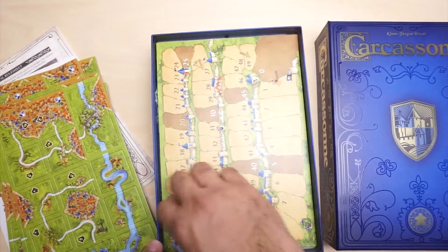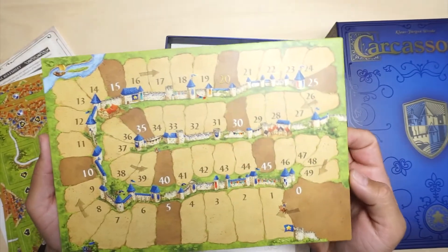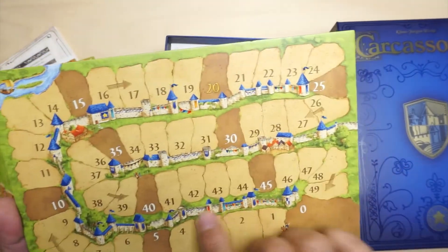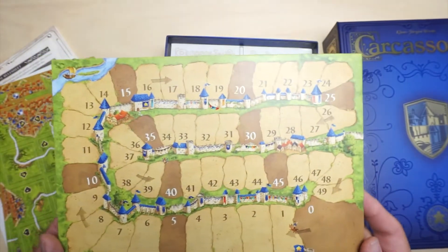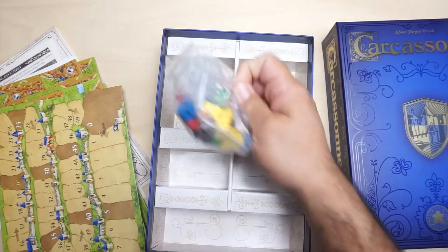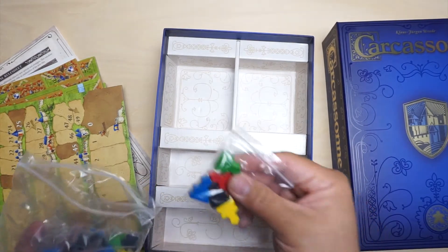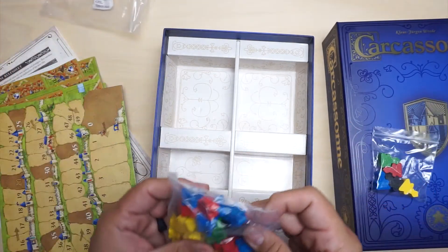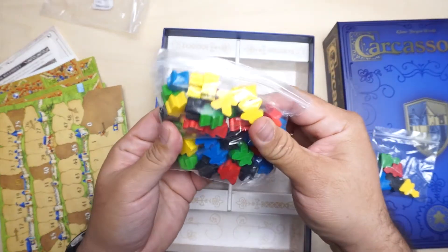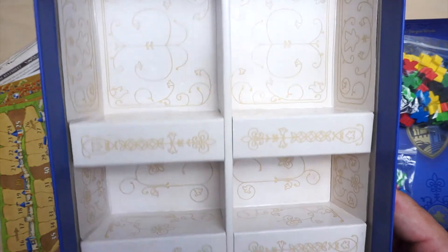Then we have this section — with some glossy areas as well. Down here is where you can put all your components. We've got some of the other meeples here. We have this big bag full of all the meeples. On the inside of the insert, you can see the same design goes into the box.